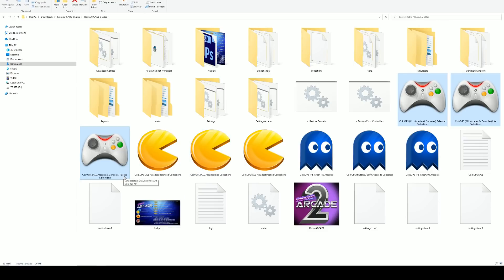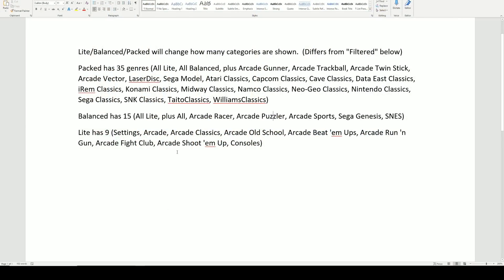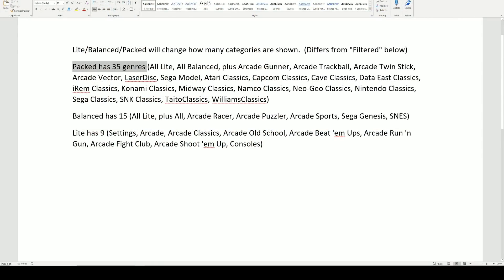There are three configurations with consoles: balanced, light, and packed. Packed has five genres to choose from and separates things out by publisher to style of game — you're going to have 35 categories and genres to go through. Balanced shaves that down quite a bit to 15 categories, including light games plus arcade racer and arcade puzzler — a lot easier to handle.